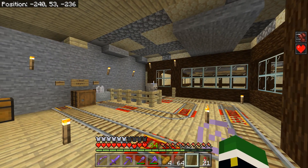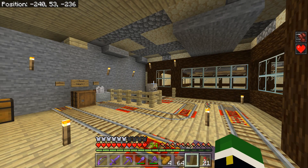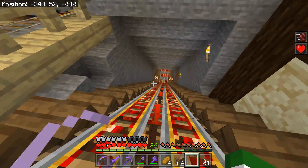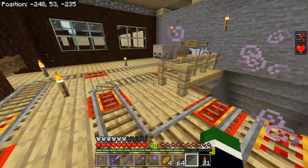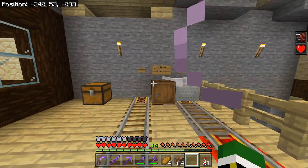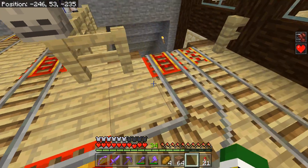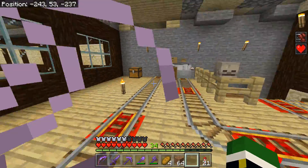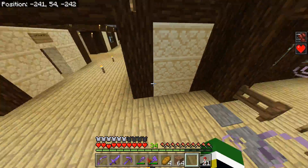Over here is the rail system that I have — this is the only thing that actually existed in my basement before I remodeled it, which is why it doesn't entirely fit the same design as everything else. This rail will take you over to the suburb and this one will take you all the way back to spawn. If you want to see what either of those are, check out my world tour.